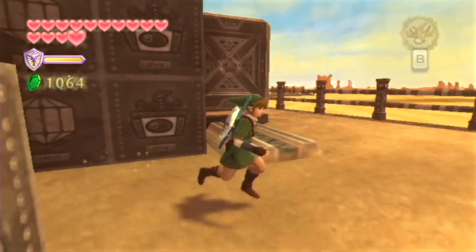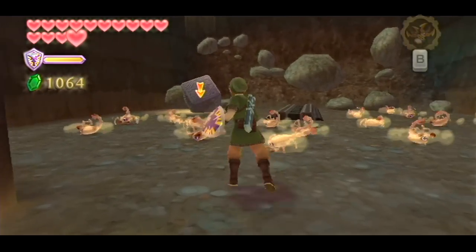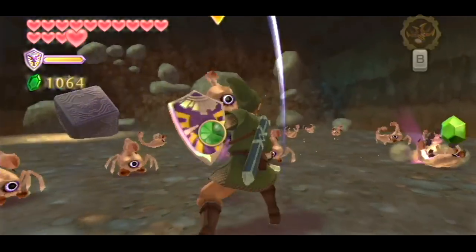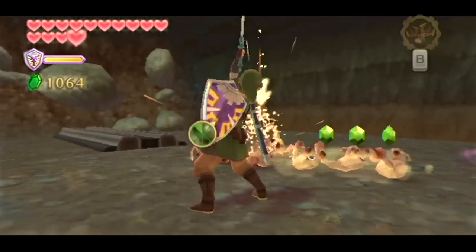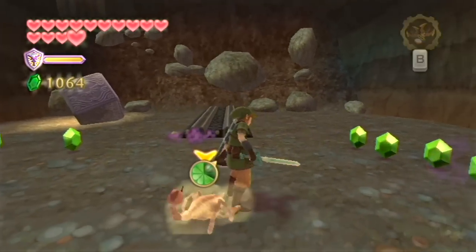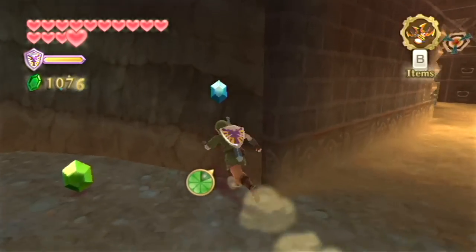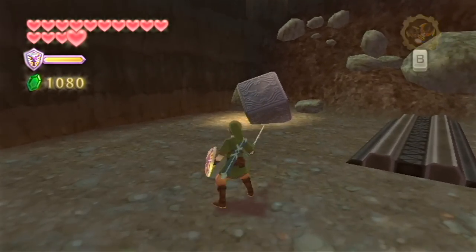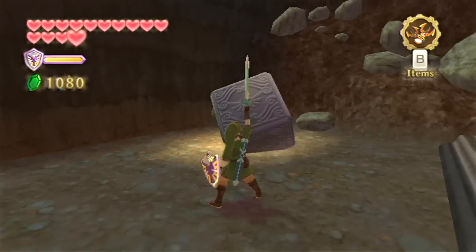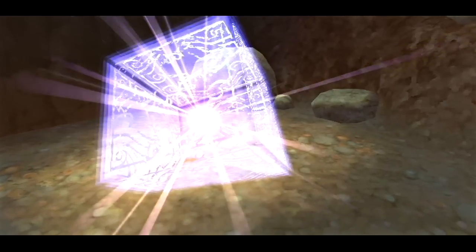If we make our way back over here, there's a little bit of a secret we can get - and that is this goddess cube. But enemies have fallen from the sky and now we need to take them all out. They're just like these weird sand crab enemies that we saw inside the Lanayru Mining Facility. They're pretty easy to get rid of, so just make sure you get rid of all of them and then we can safely grab this goddess cube. Let's charge up a skyward strike and send that one back up to the sky.